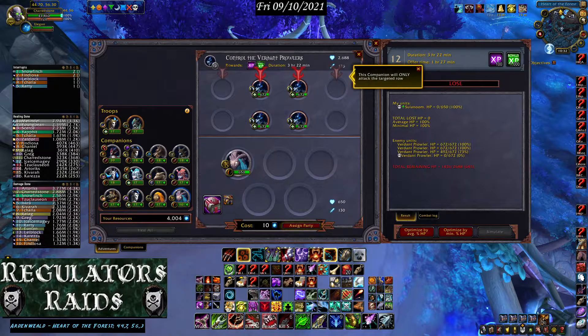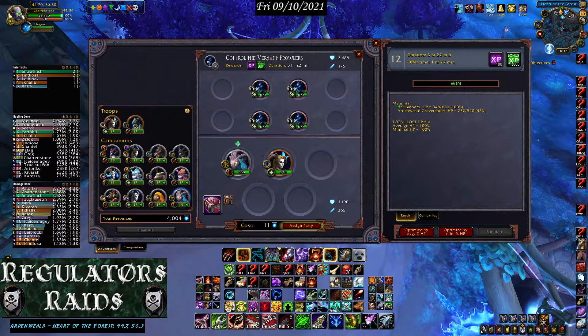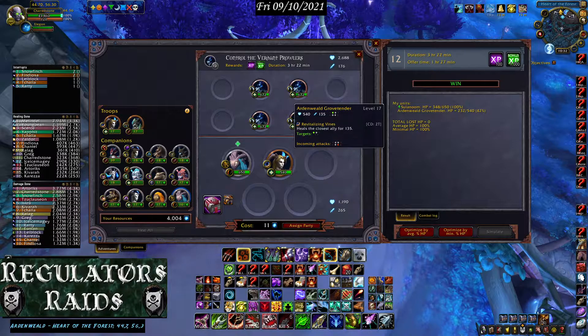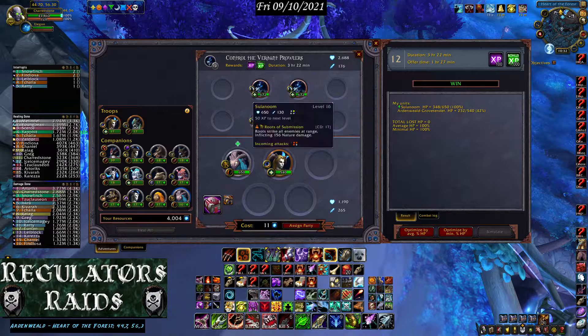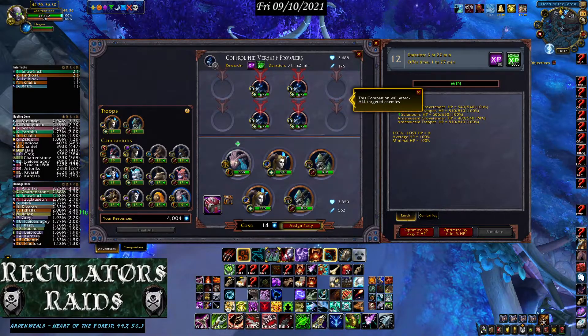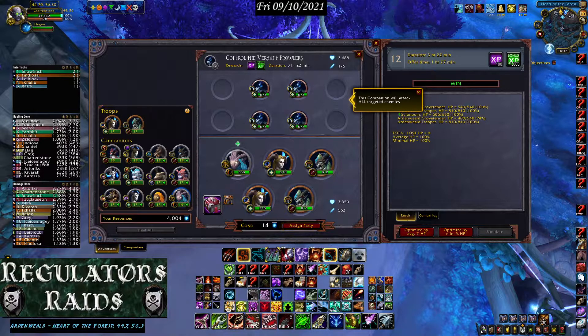This is a level 12 quest and this companion is level 16, so I'll send him out by himself and see how many troopers I need to win. It only needed one trooper — that's enough. But every time you send out a trooper, the XP goes to that trooper as well. You want XP spread to all your troopers, so I normally fill out all the available slots so that if it doubles up, they get XP twice.